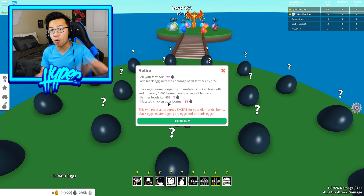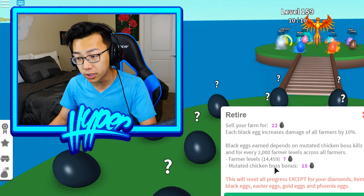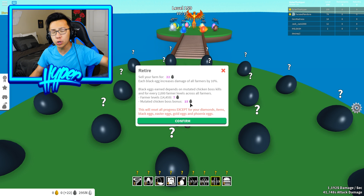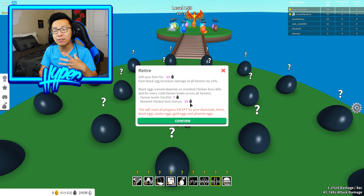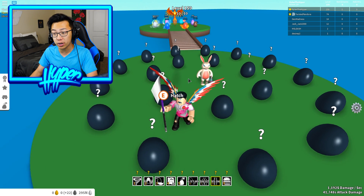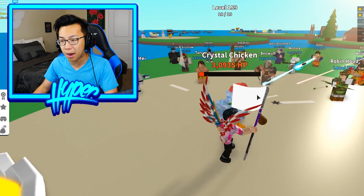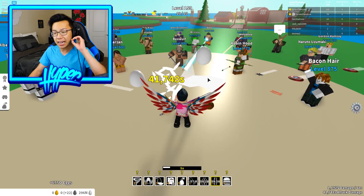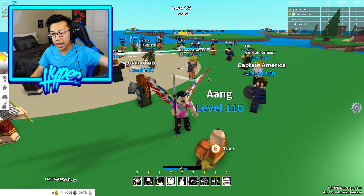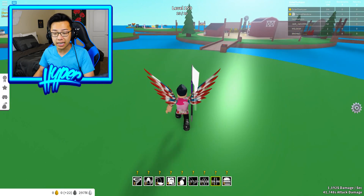Black eggs earned depends on mutated chicken boss kills and for every 2,000 farmer levels across all farmers. I have 14,459 farmer levels across all of my farmers, and I have killed 15 chicken bosses — these are mutated chicken bosses, which are super super rare. Some of them give you like three or four black eggs the second you kill them, which is pretty hype. Basically, what these black eggs are for is when you get to a certain point in the game where chickens take so long to kill.